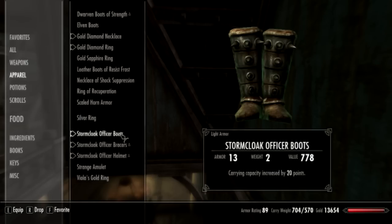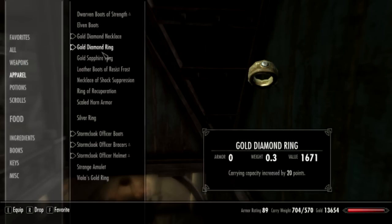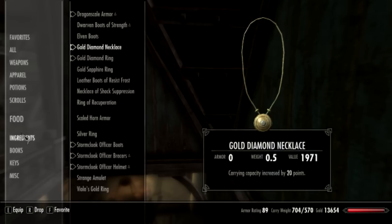Let's go through my gear. I got carrying capacity by 20 points, 20 points on bracers and just that random helmet — I don't know, I just like the way it looks. 20 on the ring, 20 on the necklace, dragon skin armor with 27 stamina on it.